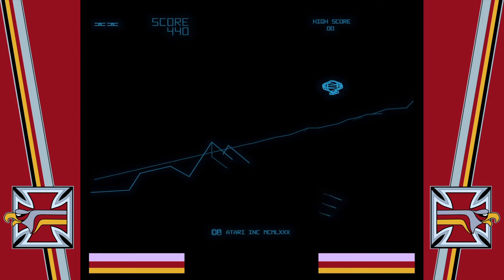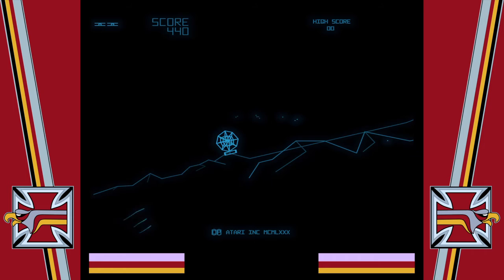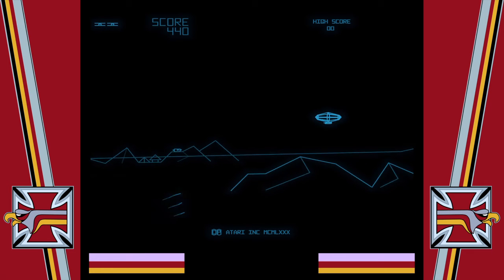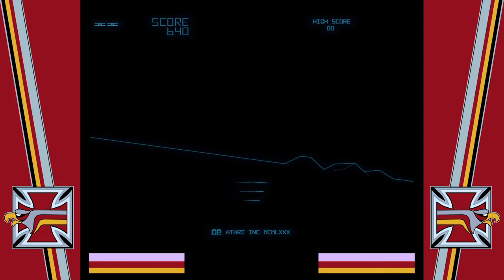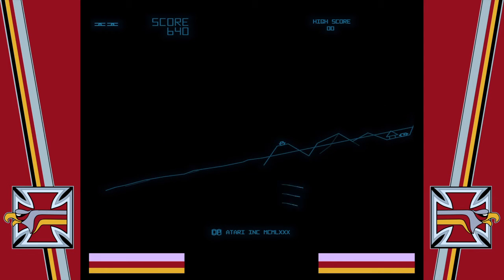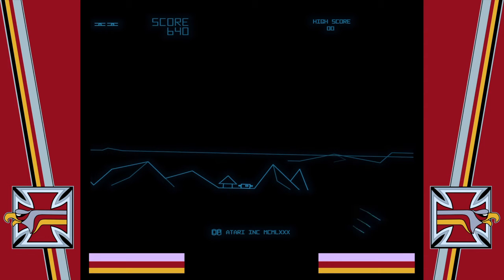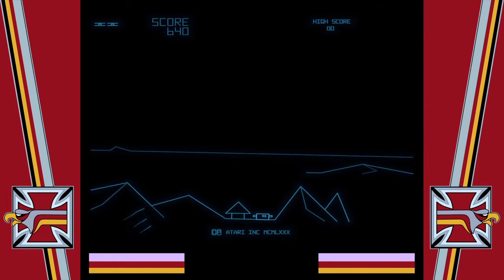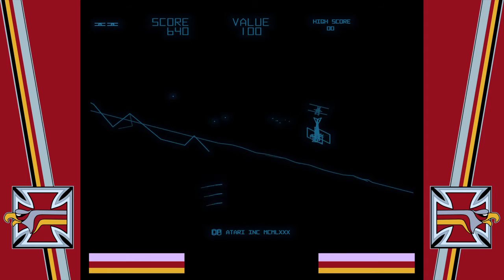There's a UFO like in the old... or maybe it's a blimp in this game. Man, I can't hit this guy. Now what? Am I supposed to shoot the village? Drop bombs or something? I don't even know. I don't know what I was supposed to do there.